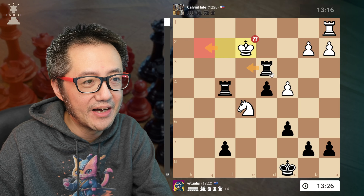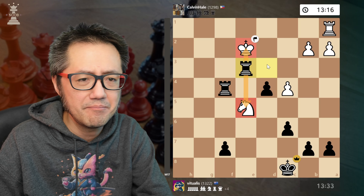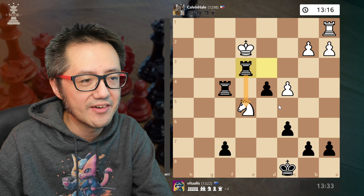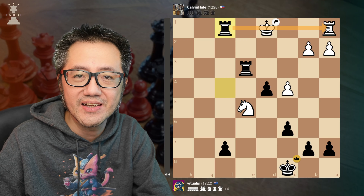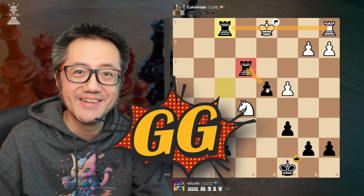They move in this direction looking to attack that rook, but that doesn't work because now I've got check — that's a pin — and White decides to resign. There's actually a mate in seven or eight here. I don't even need to take that knight because the king is probably forced here, then I get this skewer and capture their rook for free. This rook is defended — it's looking really bad for White. Good game, GG.